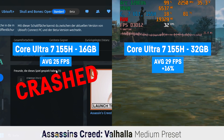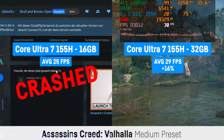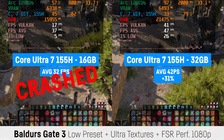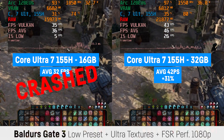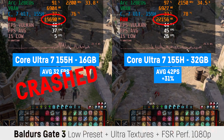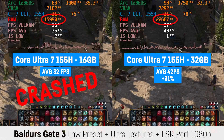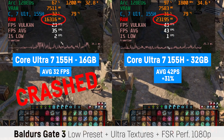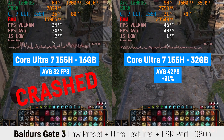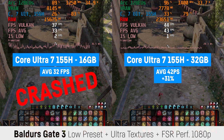Most people wouldn't probably use high settings in that case, so I also tested Baldur's Gate 3 at low settings with ultra textures and FSR on performance. The RAM usage difference is huge, with around 16 to 23 GB. The 32 GB config ran significantly better with 42 over 32 FPS. The bad 1% lows are usually caused by some seldom severe stutters, which aren't that much of a problem in this game actually.